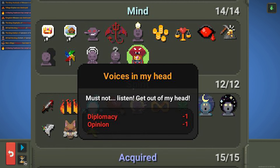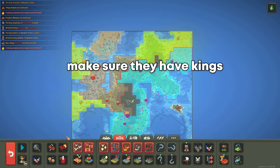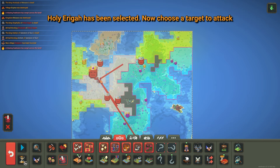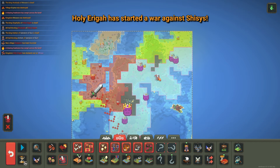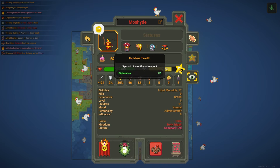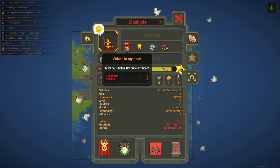For the voices in my head trait, make two kingdoms and make sure they have kings. Then using the whisper of war power, click on one kingdom and then click to another kingdom. Click back on that first kingdom, look at that king, and he should have the voices in my head trait.